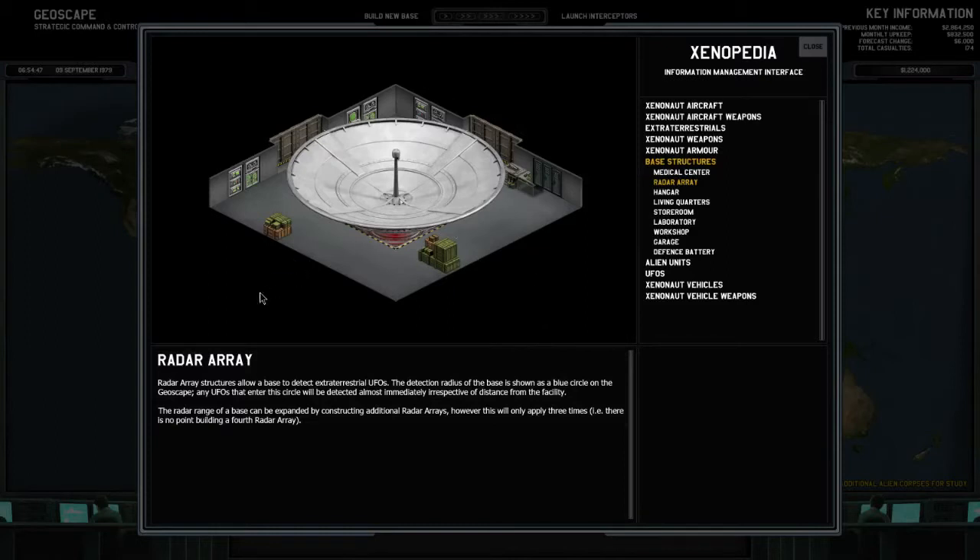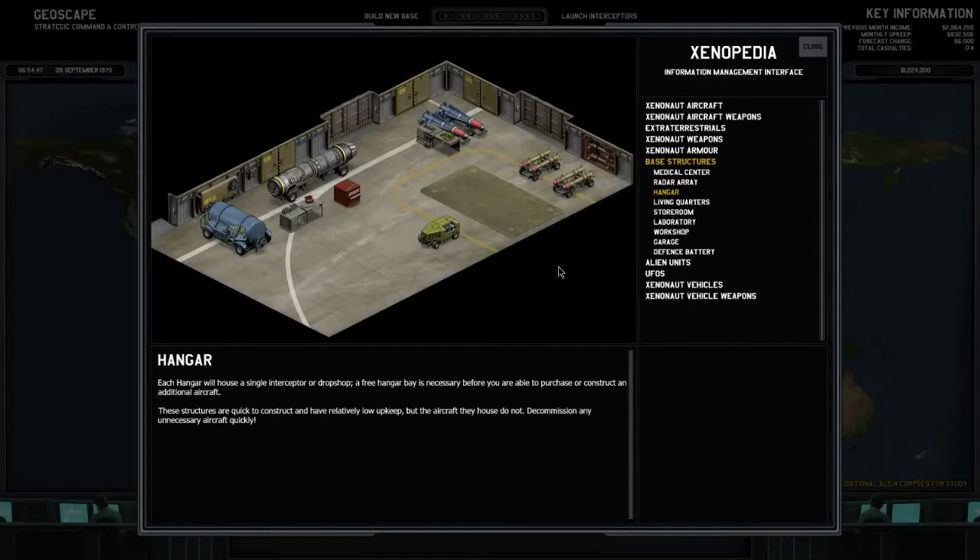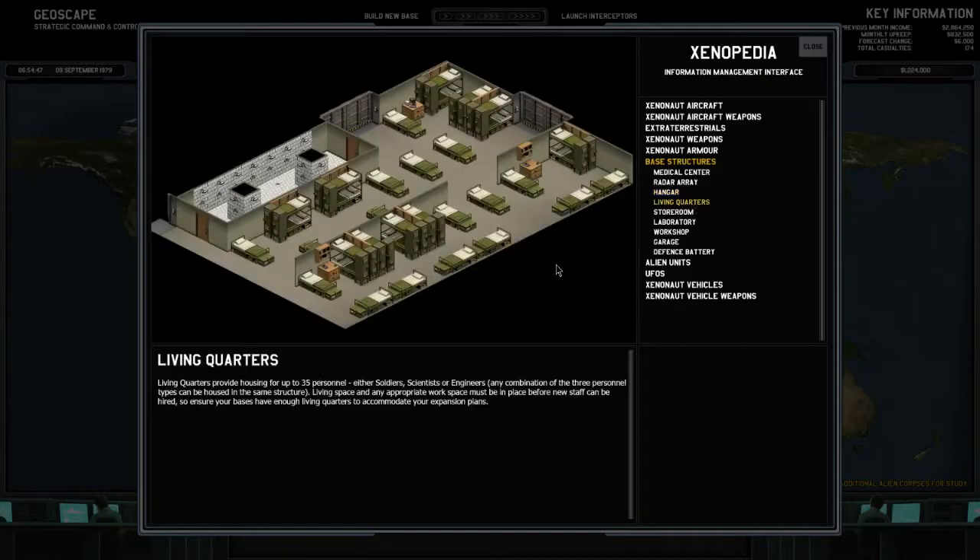I might want to build some extra radar arrays, but later in the game, not right now. Each hanger houses a single interceptor or dropship, and a free hanger bay is necessary before you can purchase or construct an additional aircraft. These structures are quick to construct and have low upkeep, but decommission any unnecessary aircraft quickly.